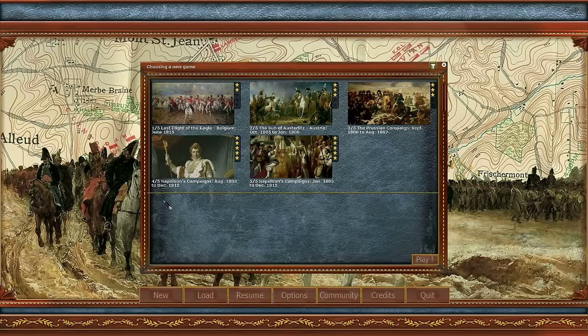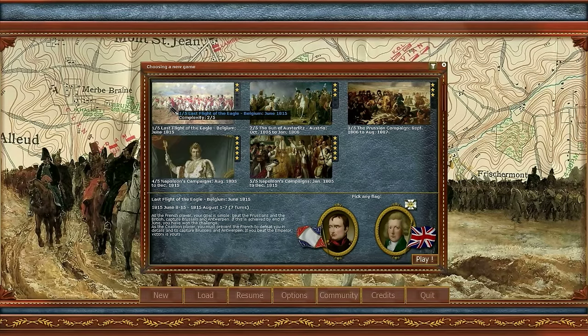Wars of Napoleon is a turn-based strategy game in which you play any of seven major nations. The game comes with three scenarios and two campaigns. The Waterloo scenario will let you command the French, the British, or the Prussians and allies in a focused game.